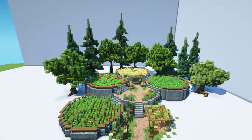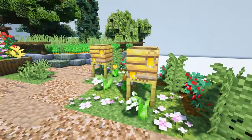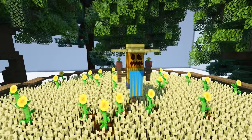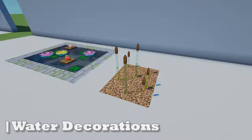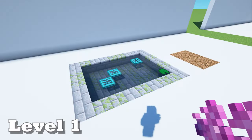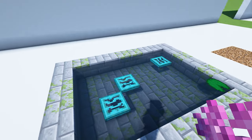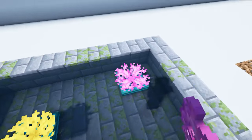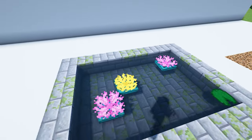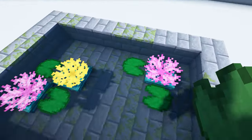Here are some of the designs used in a garden. Now we have some build hacks for sprucing up your ponds and fountains, starting with a water lily design. First, place down some warped trapdoors, then take some coral fans — here using brain coral and horn coral — and place them on top of the trapdoors. Next put some lily pads around those, and you have your water lilies.